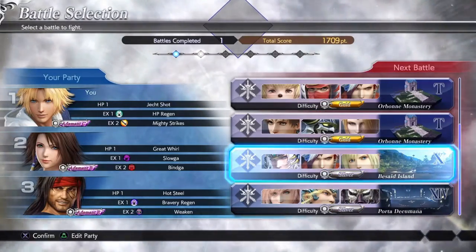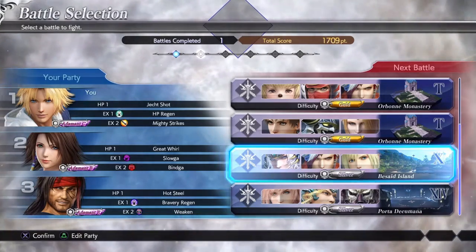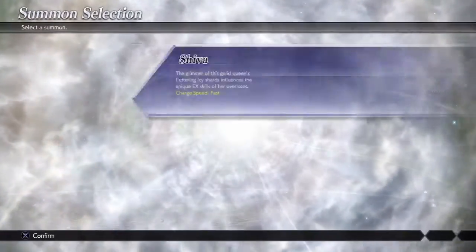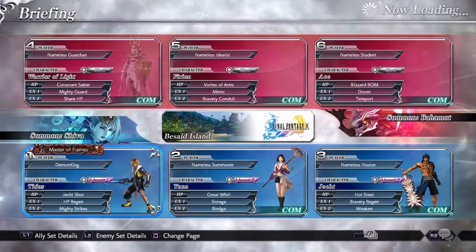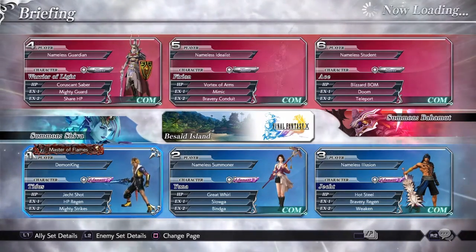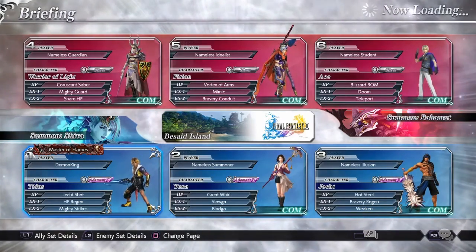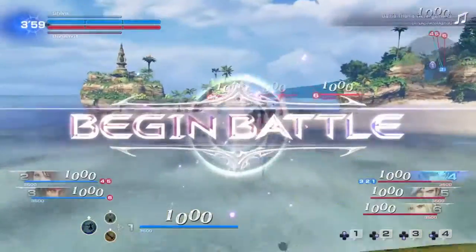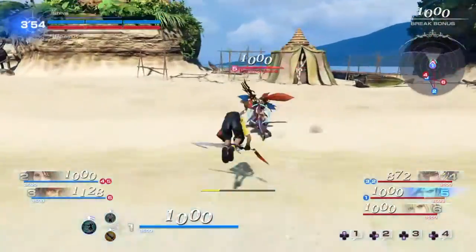There it is — Besaid Island! But two Vanguards and a Marksman versus two Assassins and a Marksman. We should be fine! My Quick Hit just freaking hit him into the Great World and I love that. Vortex of Arms, Crescent Saber, and Blizzard Bomb. Got to watch out for all three of them because they're all dangerous.